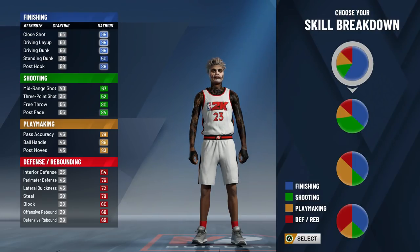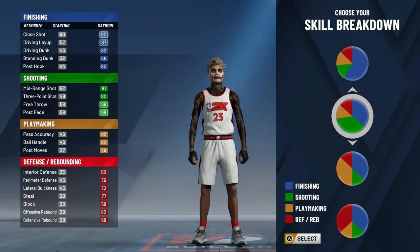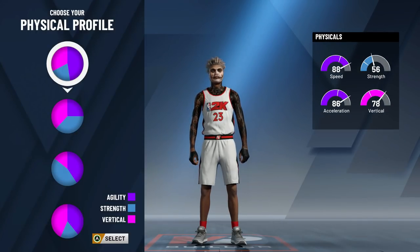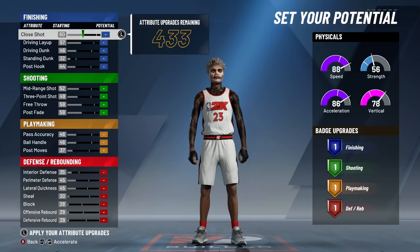Now for the skill breakdown: we are making the most balanced build, so we're going to do equal finishing and equal shooting. This is what allows you to shoot threes well and also dunk the ball well. Next, pick the top body type option — it has the best speed and best acceleration, and since we're a point guard, we're definitely going to need that.